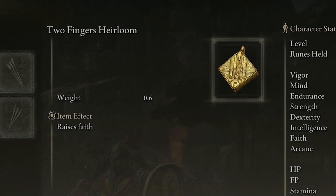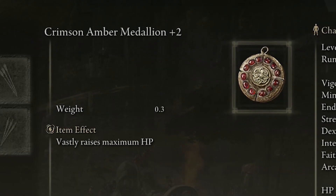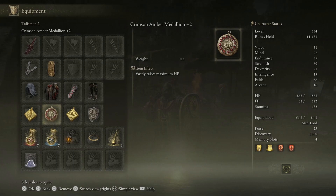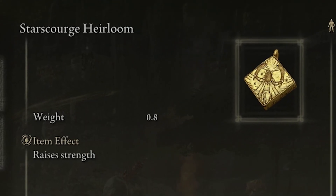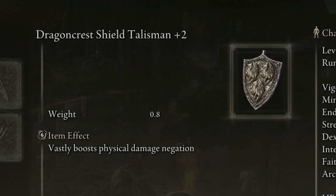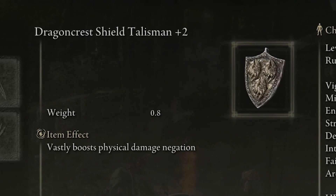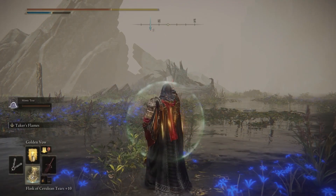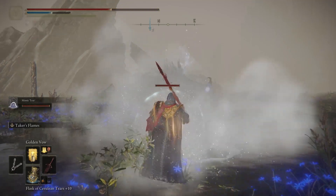For talismans, I'm using the Two Fingers Heirloom which raises faith, the Crimson Amber Medallion Plus Two which vastly raises maximum HP — important since we're a strength build up close most of the time — and the Starscourge Heirloom which raises strength. Strength and faith are the two most important attributes on this build. Last but not least, the Dragon Crest Greatshield Talisman Plus Two, which vastly boosts physical damage negation.